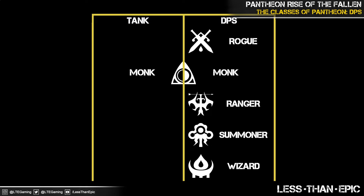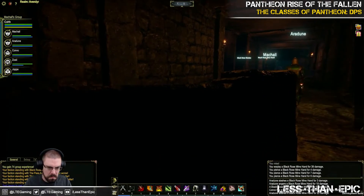Alrighty, so the DPS in Pantheon are the Rogue, the Monk, the Ranger, the Summoner, and the Wizard. I'm going to cover them all based off the sub-roles — we have melee, ranged, and magical. They will be grouped up in those classes. Let's kick it off with the melee.